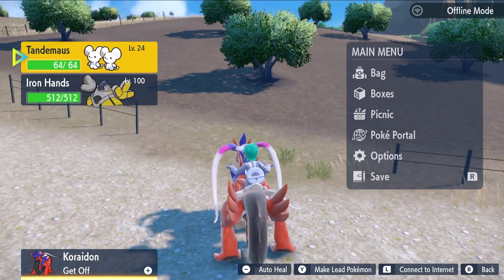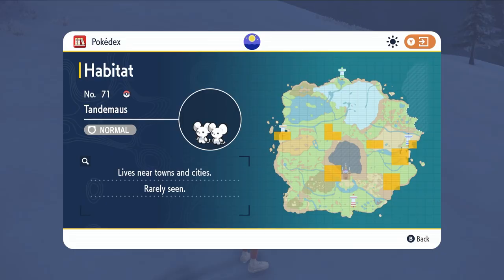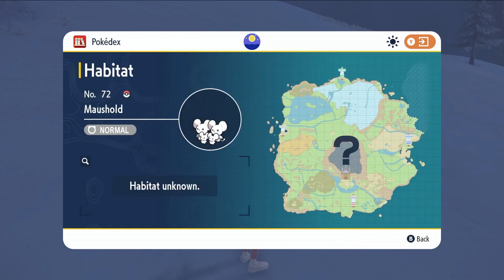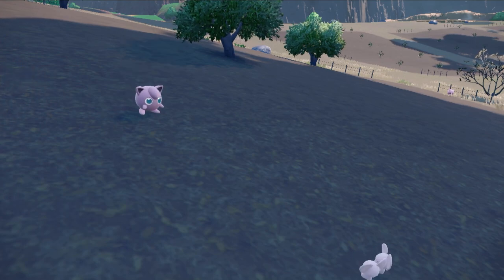We're going to start off with Tandemouse. It is the new normal type mouse Pokemon in Scarlet and Violet. It can be found in the East Province areas 1, 2, and 3 of the region as well as in the West Province areas 2 and 3. Tandemouse evolves into Maushold at level 25, but it's a strange Pokemon that will skip its evolution screen if you level it up without earning the experience it needs to level up from a battle.